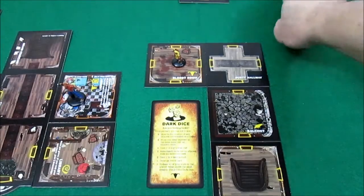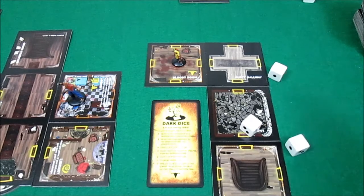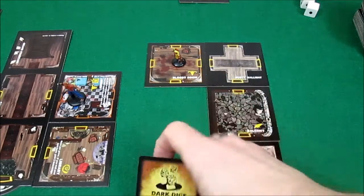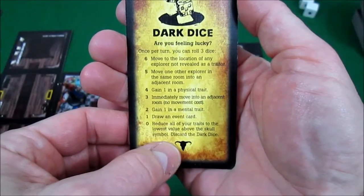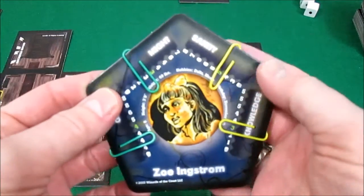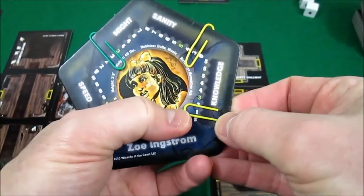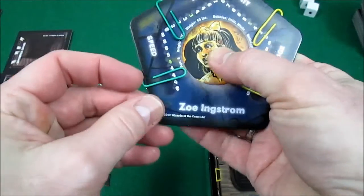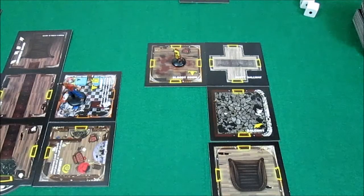What the heck — she's crazy. She's got to be crazy to be hanging out with the professor and Darren anyway. So she's going to roll three dice and see what she gets. Oh my God — she's going to have to discard the dark dice. She rolled a blank. Reduce all of your traits to the lowest value above the skull symbol, discard the dark dice. Wow. That's pretty much game over for her. She got bitten the first time and now all of her traits move to the one just above the skull symbol. You can't die before the haunt happens, luckily for her. So she cannot lose any more of her traits, but they all go down to the minimum. That is brutal.